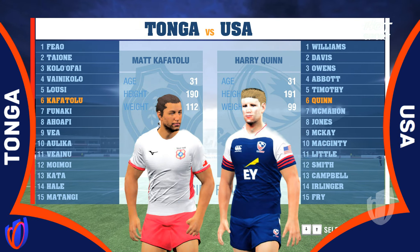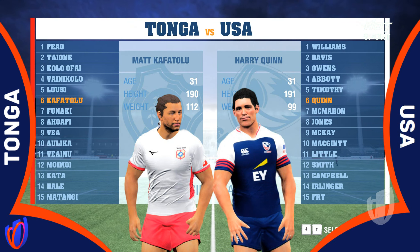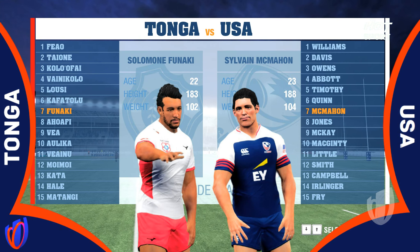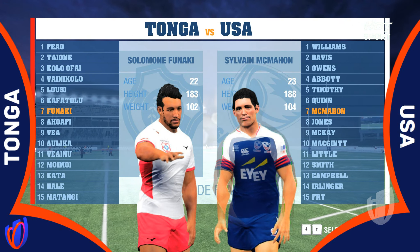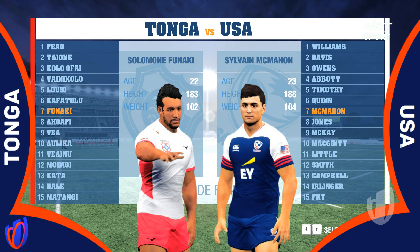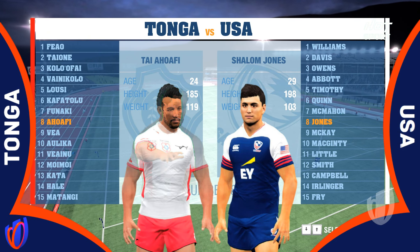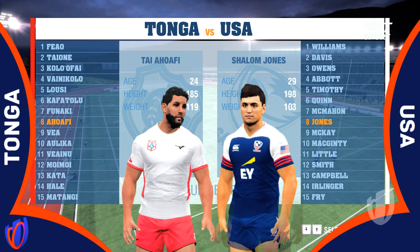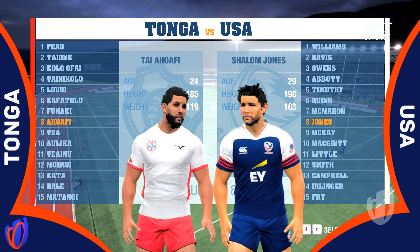Moving into your flanks, Matt Kafatolu. He's up against Harry Quinn. And here, captain of Tonga, Salamone Funaki. He's up against Savan McMahon. And to complete the 8 in the forward pack, Tai Ahoafe. He takes on Sharlam Jones.